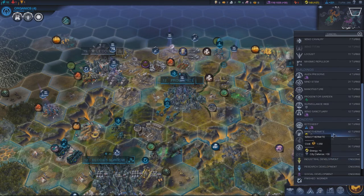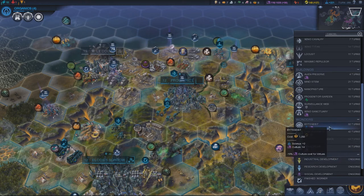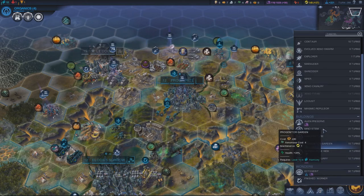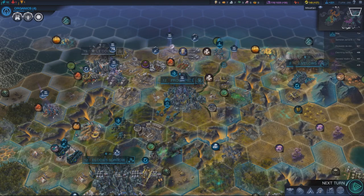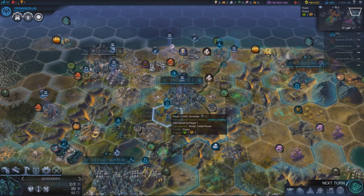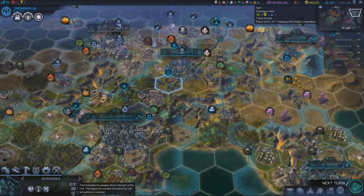So what is all this stuff? Nano thermite, city defense plus energy. Yeah, I spent the evening kind of pondering up some ideas, trying to decide what to do. Do I have any ranged units near here? Is the shredder ranged? Ranged attack strength — yeah, okay, that one's going to tear up his city.